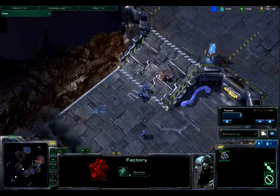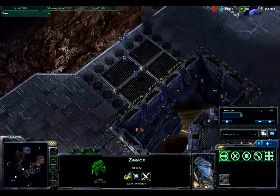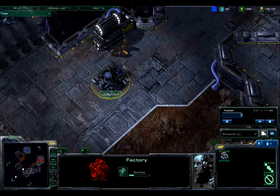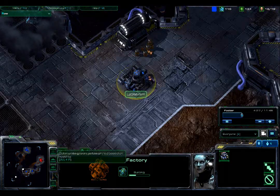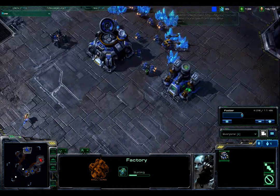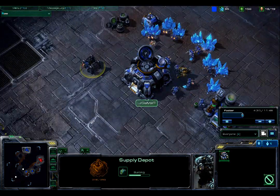LZ Gamer can mass marines by building two at a time. He starts to push in a little bit but finds a zealot and decides maybe it's not a good idea just yet. He is also building a factory very near his proxy barracks, so you know LZ Gamer has plans beyond just an all-in marine push, and it'll be interesting to see what he ends up using the factory for.